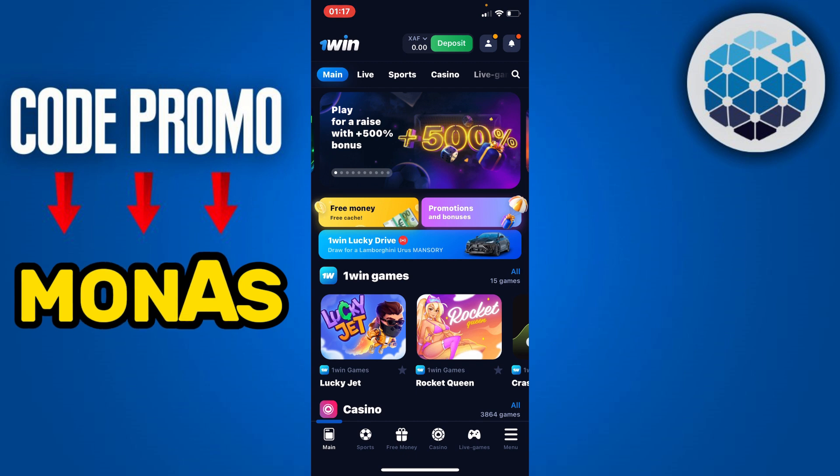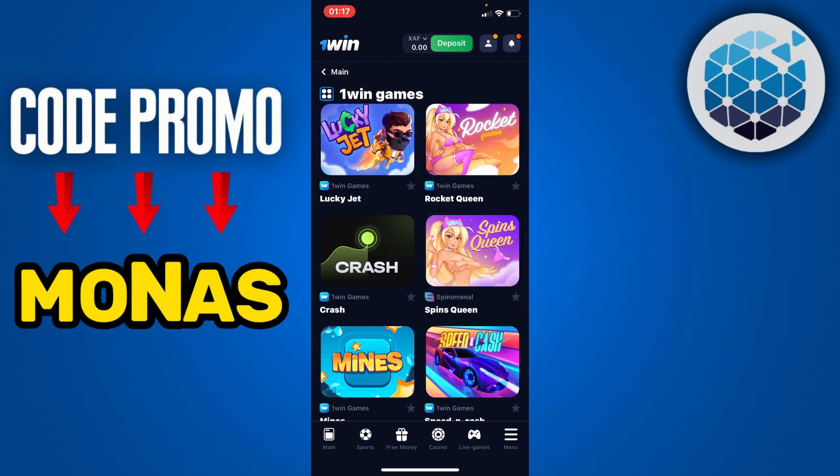Click on close. Now to transfer all of this to your main account so that you can cash out, click on 1win games. You'll find all the 1win games available, and you have to fulfill some conditions in order to transfer this.